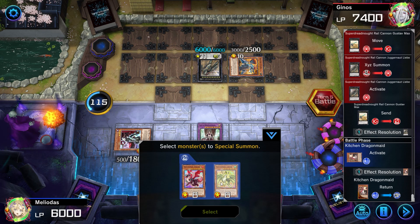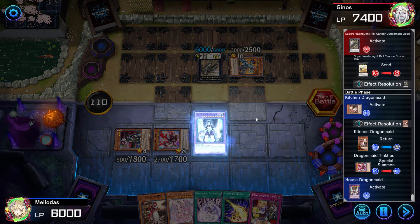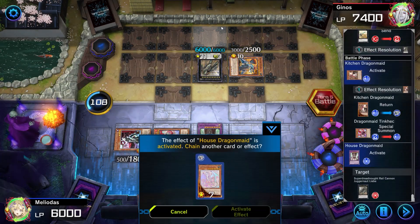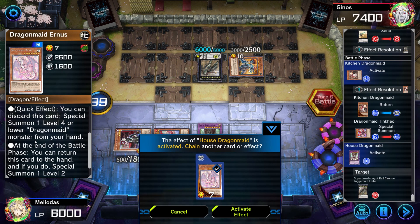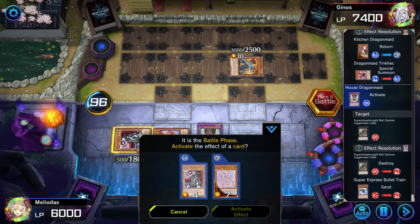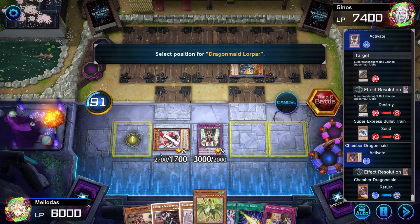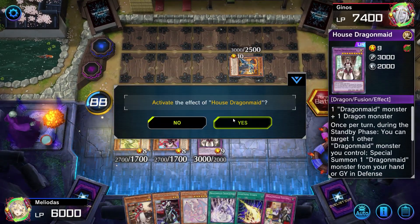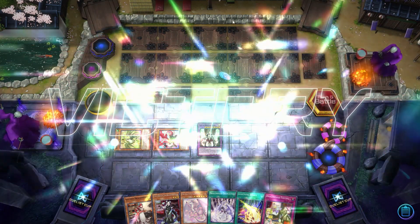I think I can destroy both of his monsters with House Dragon Maid's effect. Yes, let's try to destroy this one. We're going to use this one later — I can summon a monster and use this one's effect as well to summon from the graveyard, then destroy the next monster — that's Machina Citadel. My opponent just did the PTSD thing, conceding the duel. That's it for today guys, see you next time!